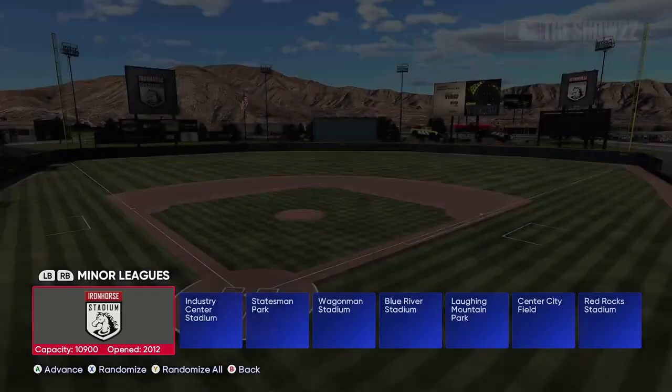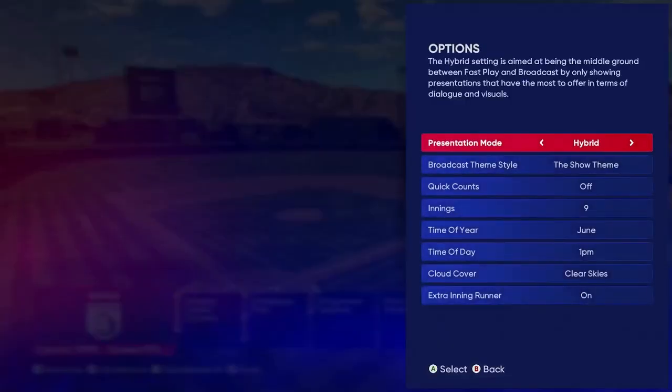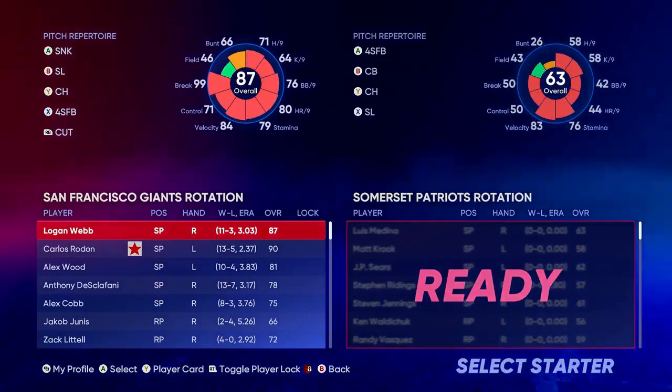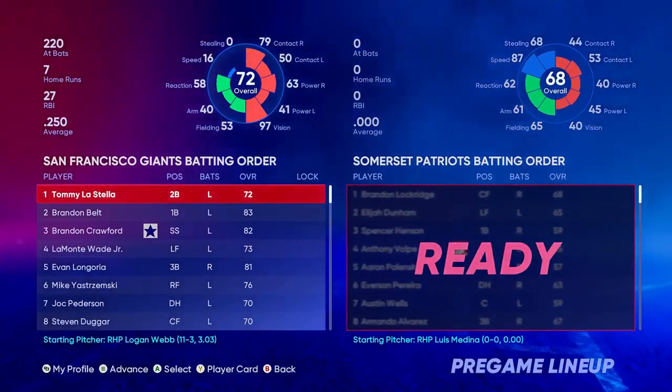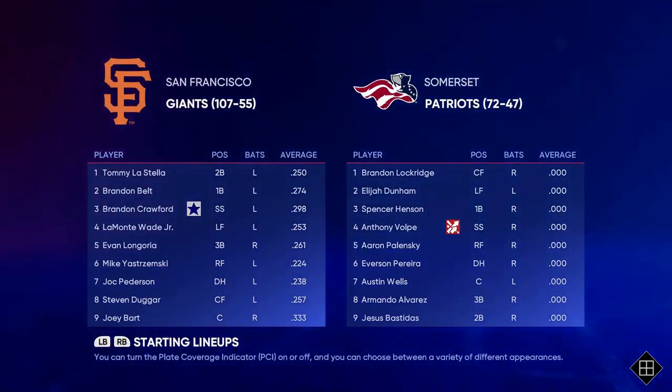Right now I'm going to show you an Expedition game. I'm going to do Random All and hit Start, then hit Randomize and Advance. There are the starting lineups — it runs pretty smooth, just in the app.